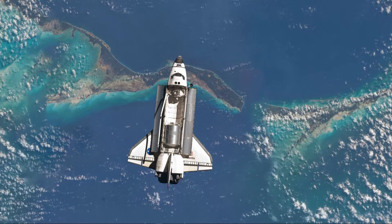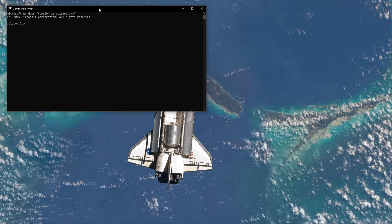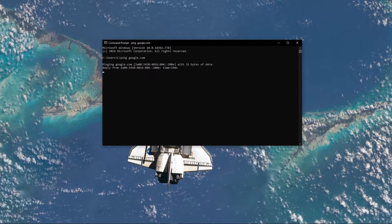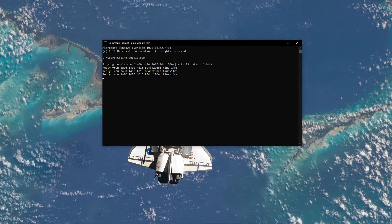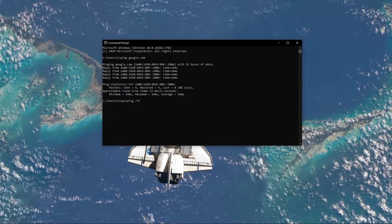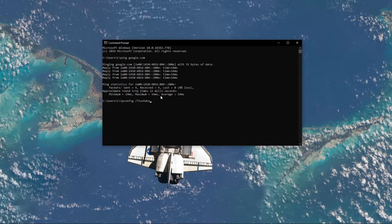Next, open up your Command Prompt by searching for CMD and hitting enter. Use the command ping google.com. This will check your latency and packet loss to Google servers. If your ping is higher than 100ms, or if you encounter any packet loss, then you should make a few changes to your connection and follow these next tweaks.